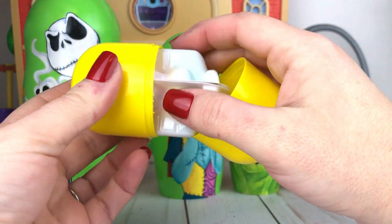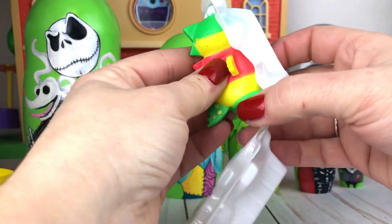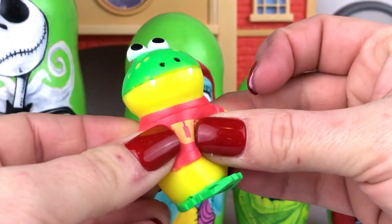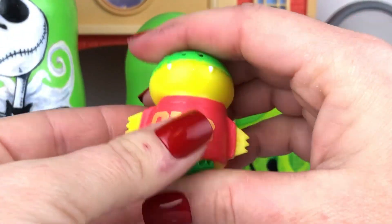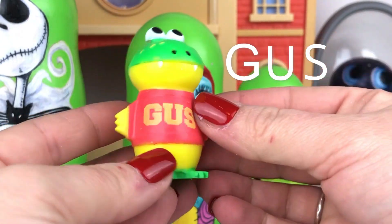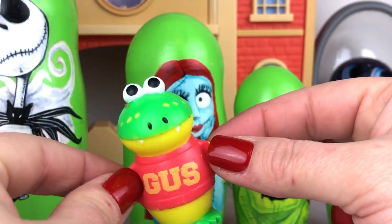Open the capsule. We got — it's a dinosaur! Yes, he's so squishy. Look at how much he stretches! The front of his shirt says G-U-S and that spells Gus. Hello Gus, nice to meet you. We're a Jelly Kid Trolley — I better go subscribe to your channel right now.